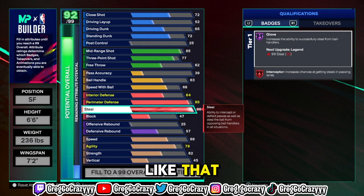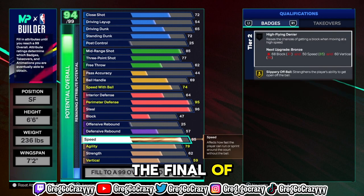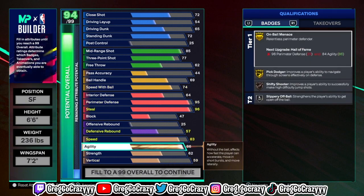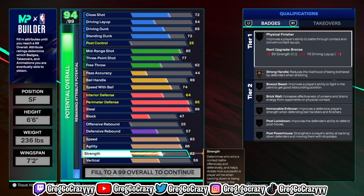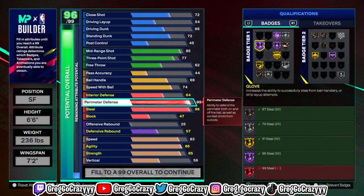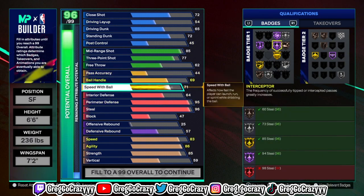For the defensive side, I put the steal at a 97 on this build — it might look different right now but I did put it at 97 for the final version — and perimeter defense at a 96. Once you unlock your cap breakers, you can put two on the steal to make it a 99, and three on perimeter defense to also make it a 99. That gives you Hall of Fame perimeter defense with Challenger, and Legend Pickpocket, Legend Interceptor, and Legend Challenger.